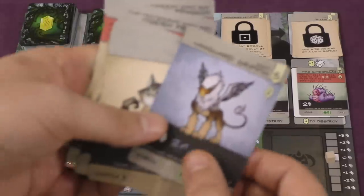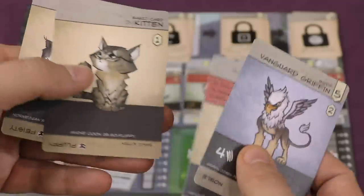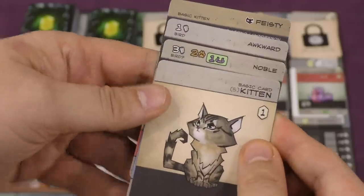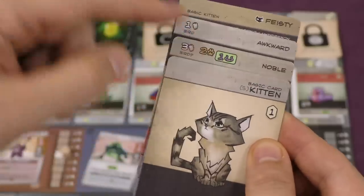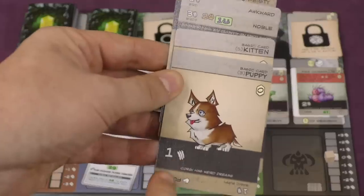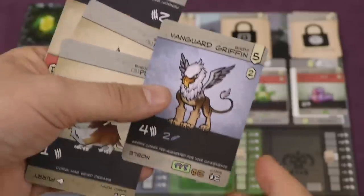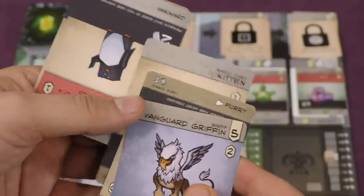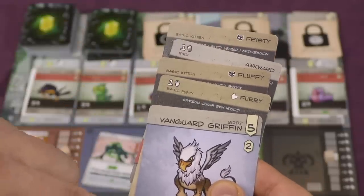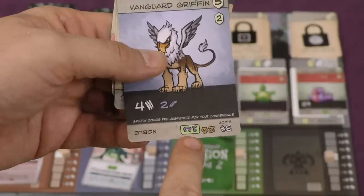Players buy cards and add them to their discard pile. When your deck runs out, those cards get added back in. At the end of your turn, you take the creatures in your hand and form one powerful creature. For example, I might make a feisty, awkward, noble kitten with four strength, two extra movement, and a pushback ability. Or if I had a puppy, I'd use his attack to get a five-attack dog with two movement. But if I make the griffin my main creature and turn the puppy over, it contributes an attack — giving me a fluffy, feisty, furry, vanguard griffin with six attack and a flying ability of two. But then I lose the pushback, because that only came from turning the kitten upside down.